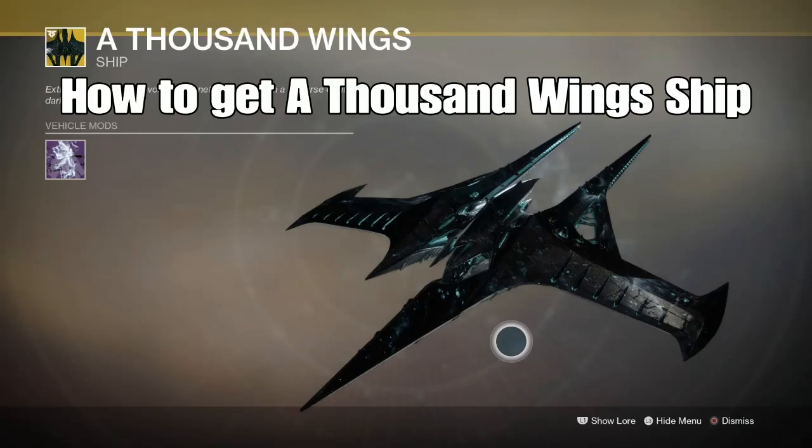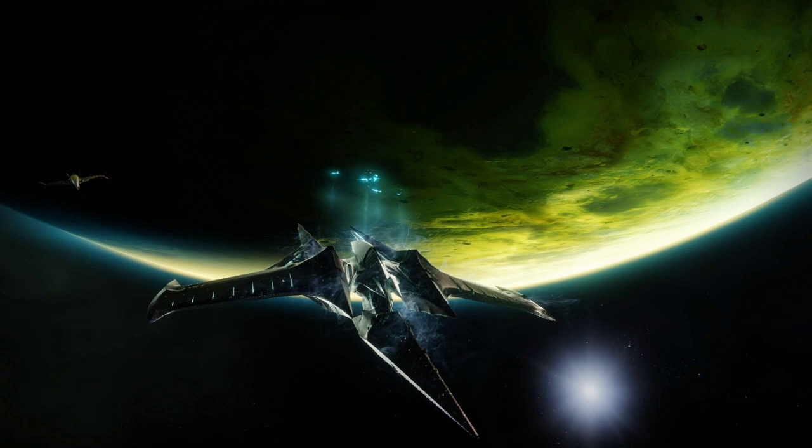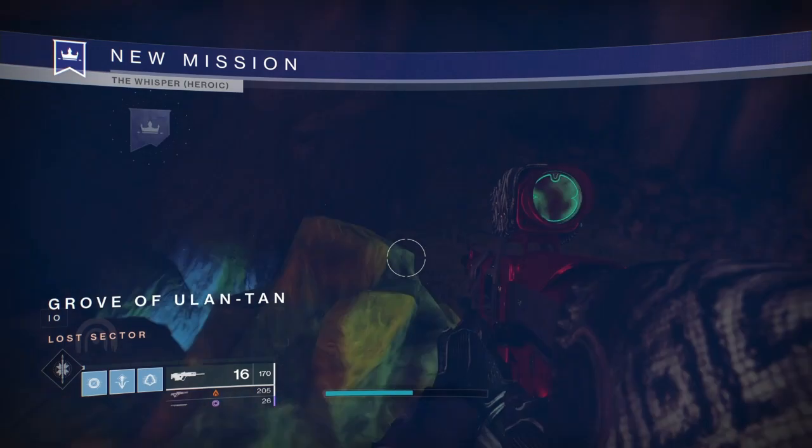What's up guys, Gary7 here and welcome to this Destiny 2 video showing you how to get the A Thousand Wings ship. This is the ship you get from playing the Whisper mission — it's really cool and it's really fun to actually go and get.